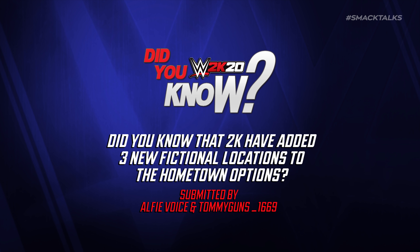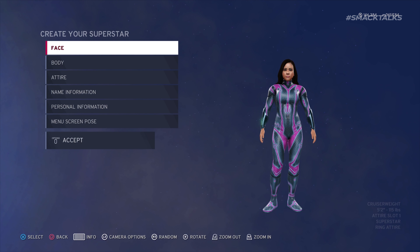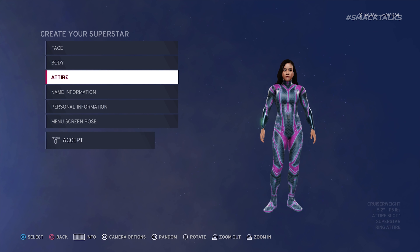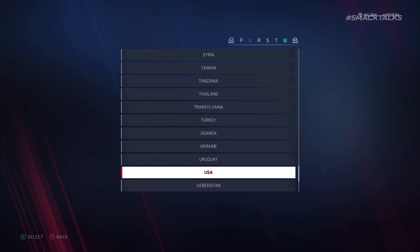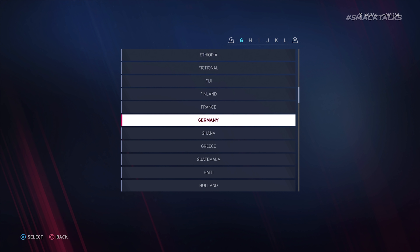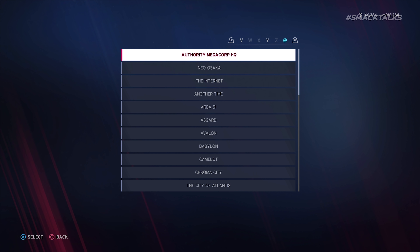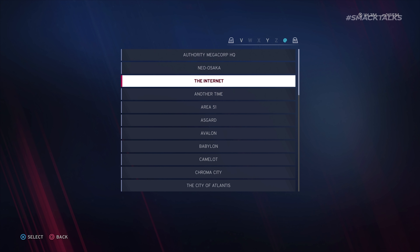Did you know that 2K have added three new fictional locations to the hometown options? This comes from AlfieVoyce and TommyGunsUnderscore1669, who reveal the addition of three new hometown options when selecting a hometown in Create a Superstar, following the release of the Empire of Tomorrow DLC. 2K have updated the fictional section to include options for the Authority Megacorp HQ, the Neo Osaka region, and the internet.